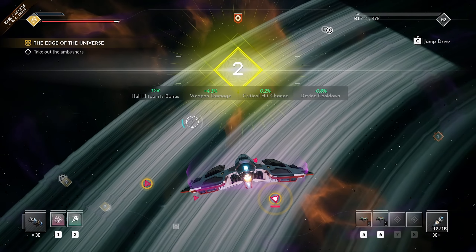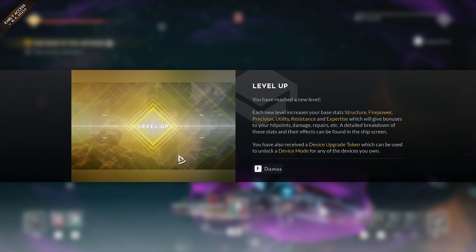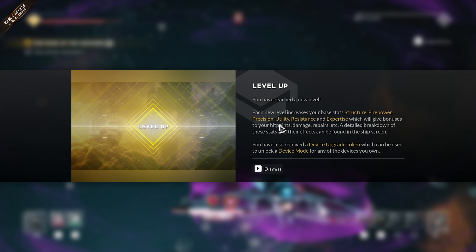We actually leveled up — that is amazing. When we level up, we get rewards straight away as our stats go up. Each new level increases your base stats: structure, firepower, position, utility, resistance, and expertise, which give you bonuses to your hit points, damage, repairs, etc. A detailed breakdown can be found in the ship screen.